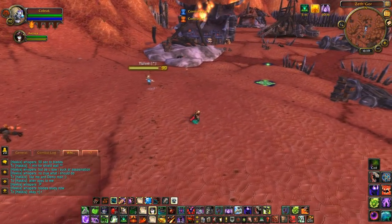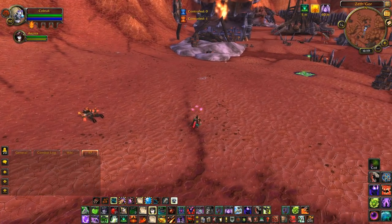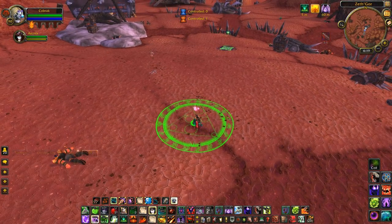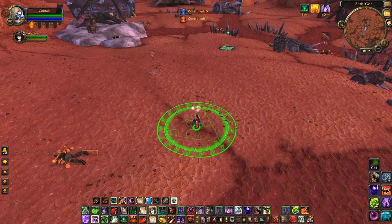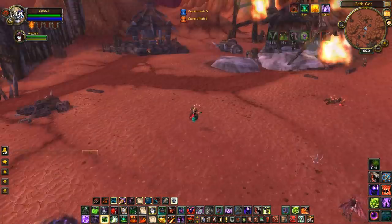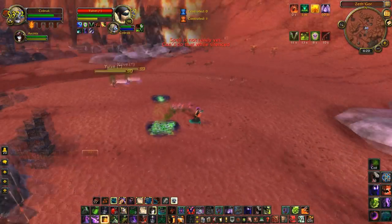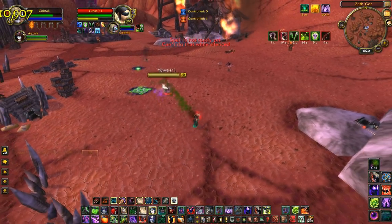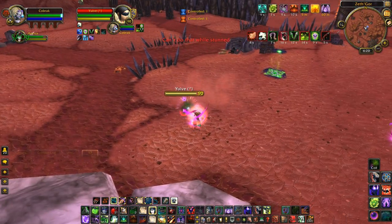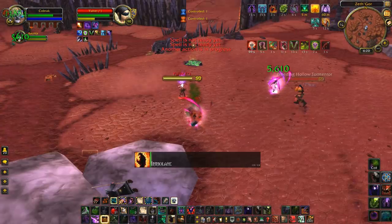These next duels are against Yueve — I dueled him as both Sub and Assassination spec, so we'll cover a little of both. I'm going to show my loss first. I open with my pet far away so she won't get kicked on her Seduce cast. I'll be looking to land a Blood Horror early, but Yueve is actually a boss and cloaks my Blood Horror instantly, so I'm in hot water right away. I pop away, but he's instantly back on me with his Trinket unused, so I know he's looking to burst. I pop my heals and Sac-Pact instantly, kite away a little, then Howl with Dark Soul, so he Trinkets.